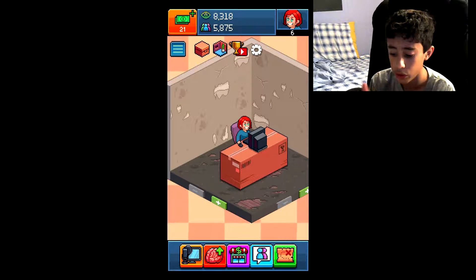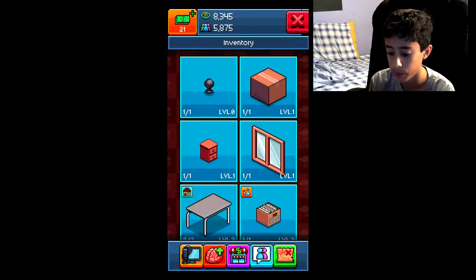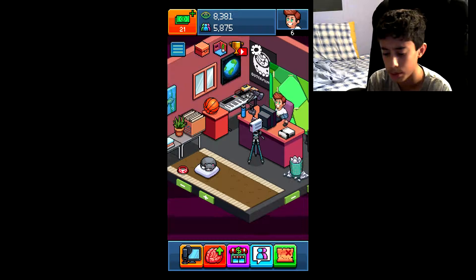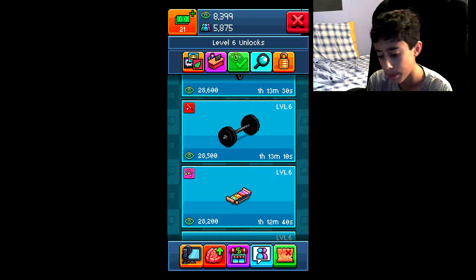Tip five: try having different rooms. For example, you could have a room with a green screen. I have a room built from scratch, and having a themed room like that can get you more subscribers.